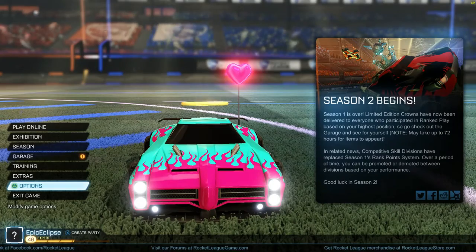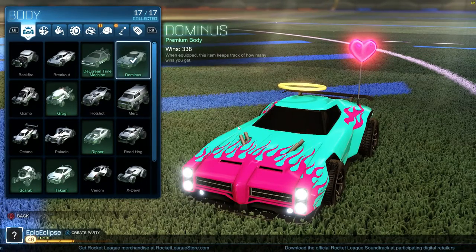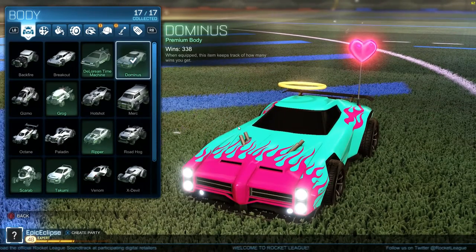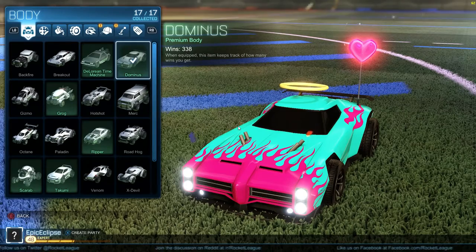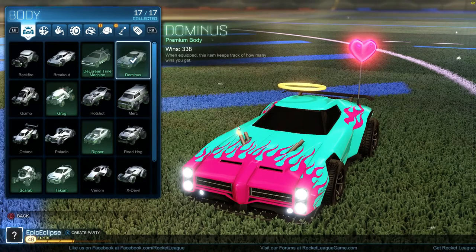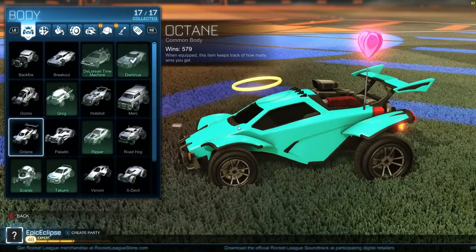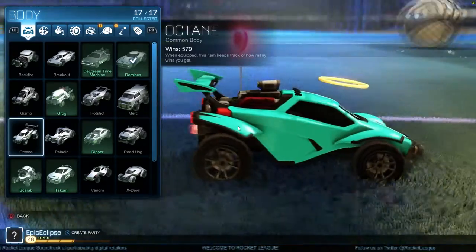The next thing I want to go over is the car you should use. This is basically all personal preference — whatever you feel most comfortable with and can do the best with is what you should use. But I'll suggest two cars I personally like the most. The first one that a lot of people use is the Dominus. It's a DLC car and its hitbox is very true to what the car looks like, which is helpful. It's very long and works well in aerials — kind of like a paddle or baseball bat — and it's very good for dribbling too. The second recommendation is the Octane, which is also very good for dribbling. I just like the body shape and how the car feels, so I very much prefer to use the Octane. Those are the two cars I want to recommend.